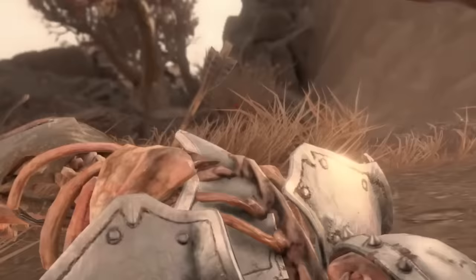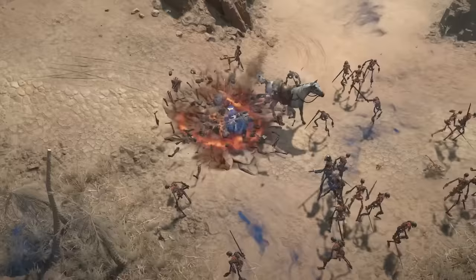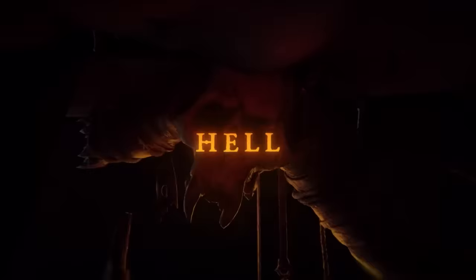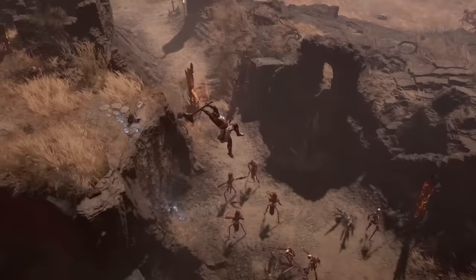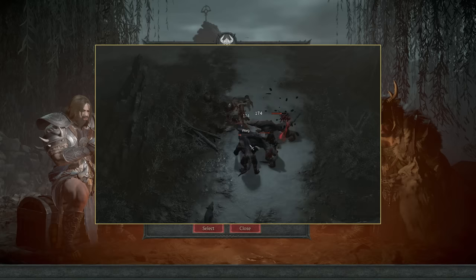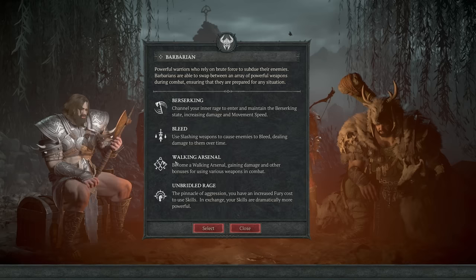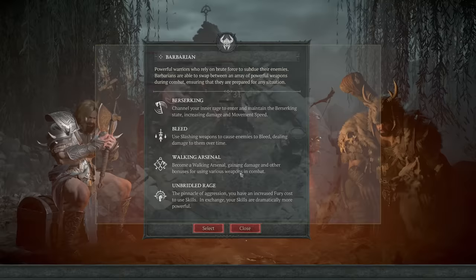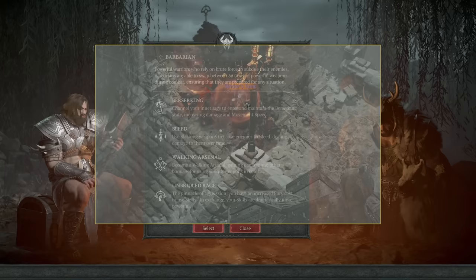You can choose between five classes. The Barbarian is a powerful warrior relying on brute force, able to swap between an array of weapons during combat. They have Berserking — channeling inner rage to increase damage and movement speed by roughly 25%, a buff you'll want up as much as possible. They can also Bleed enemies with a massive damage-over-time effect. Walking Arsenal levels up each weapon you use, unlocking passives, with a powerful passive unlocking at weapon level 10. Unbridled Rage increases fury cost but dramatically increases skill power.